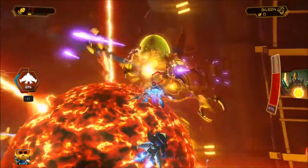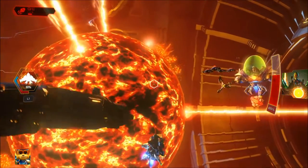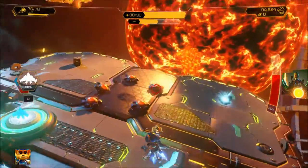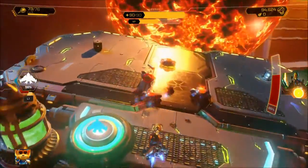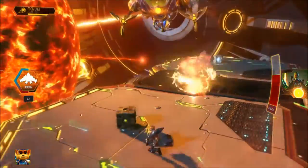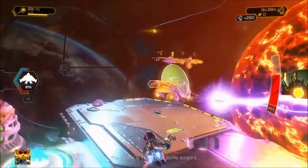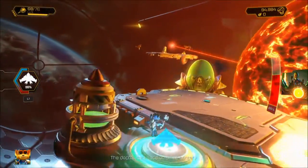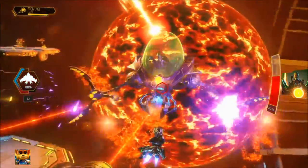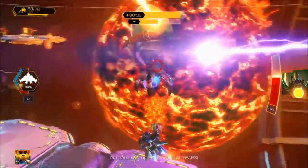As soon as Dr. Nefarious arrives at your second platform, the second phase of the battle will begin, which is very similar to the first except he has a new move. You will see him tossing some mines onto the platform, which look harmless at first. The problem with these mines is that if you get close enough to them, they will suck you in until you hit them, which can cause some big damage. The easiest way to take out the mines is to toss a proton drum onto the platform, though a single hit from any weapon will trigger their explosion.